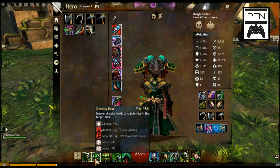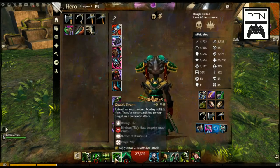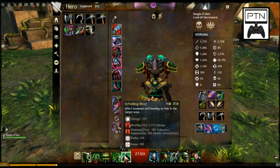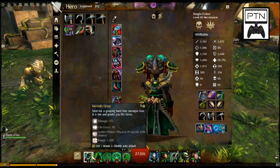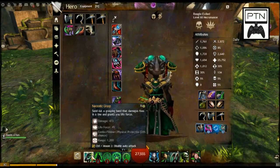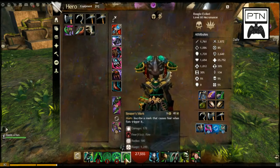Going up the scepter's skill row, there's some area control with Grasping of the Dead giving cripple, and further up you're punishing opponents for having conditions. The dagger adds some weakness, so opponents who try to critical you to death can't do so because you're reducing their ability. Switching to the staff — the reason is obvious: it's got huge range, great for World vs. World shooting from a tower down to enemies, though it's a slow attack.